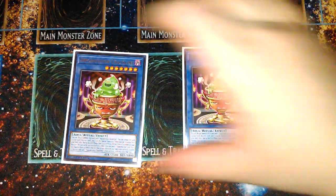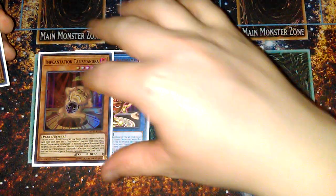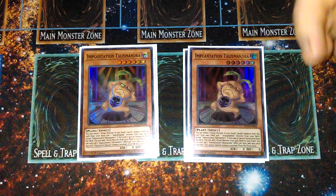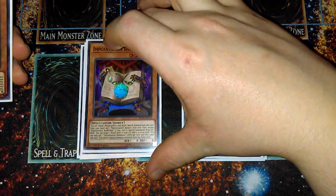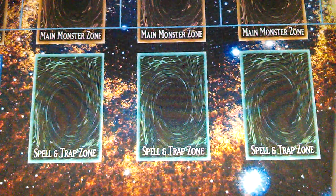We have two Incantation Chalice Slime, just for the reveal effect and discard effect to get your Incantation engine going. Two Incantation Talismandra — standard Incantation stuff. Basically, you reveal one Ritual Monster from your hand, Special Summon this and another Incantation Monster from your deck. Based on which one is summoned from the deck, they get an effect: Talismandra can add a Ritual Monster, Candle can add a Ritual Spell, Bookstone can recycle a Ritual Spell, and Pencil Plume can recycle a Ritual Monster. That's pretty much it for your Ritual search engine.